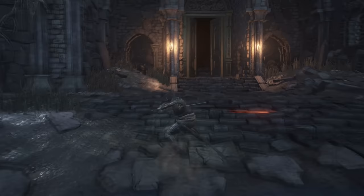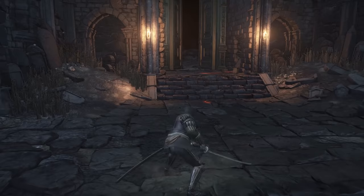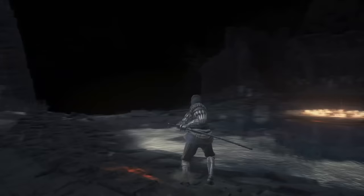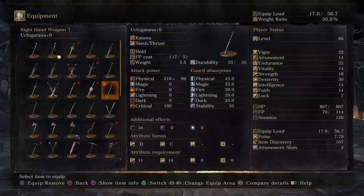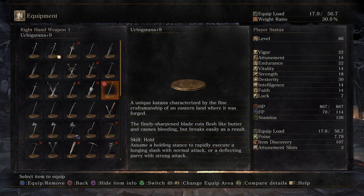The Uchigatana is upgraded with titanite shards and can be infused with gems as well as buffed. This is one of my favorite katanas because I like doing katanas with faith builds — a faith/dex build — and if you infuse this with a lightning gem it gets A scaling in faith. It only starts with D scaling in dexterity but goes up to C, and with a sharp gem you can get B scaling in dexterity. The weapon art is the default hold weapon art, allowing a quick swipe as well as a parry with R2 — a really good weapon art for both PvP and PvE. Its base stats are only 115 with E scaling in strength and D scaling in dexterity, but all in all it is a very good weapon.